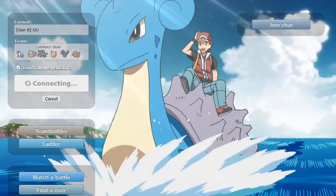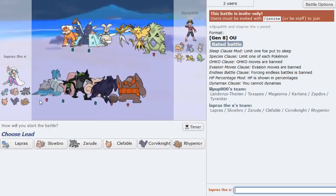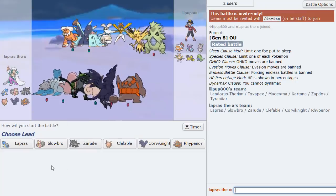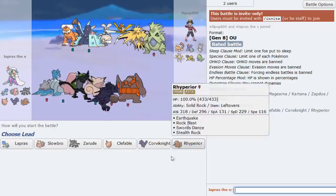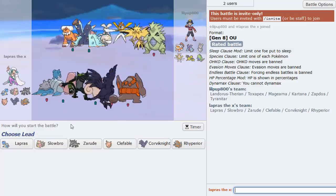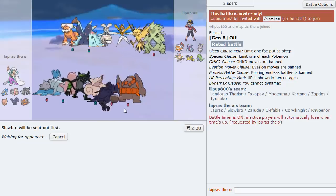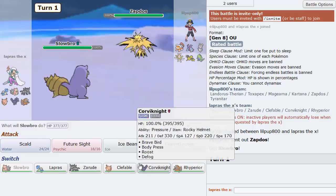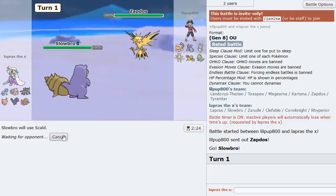Continuing on — one thing to note: this team does not have any legendary Pokémon. Zarude is a mythical, not a legendary, so I will not be legendary-noob in this video. But this guy's team must be — look at that team, that's crazy. I think we lead with Slowbro again. Kartana is actually a pretty big threat to this team, but I needed these members because they do the finest of work.